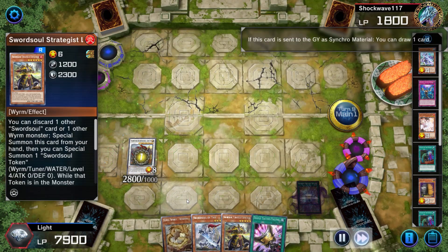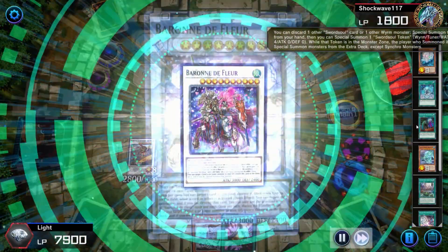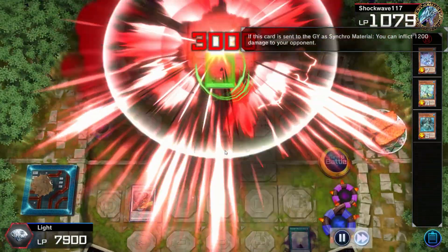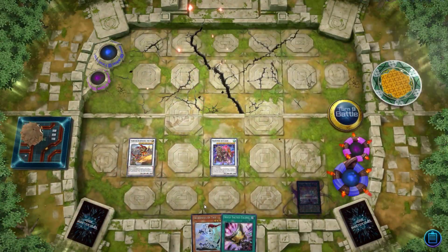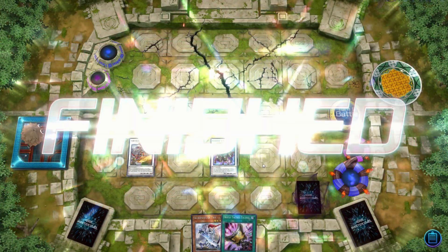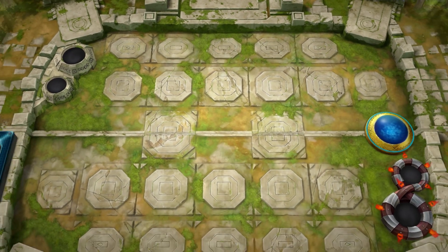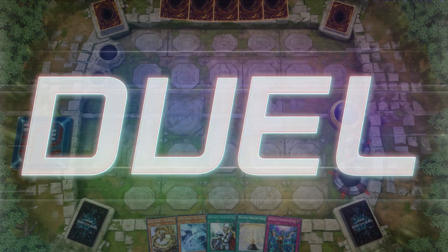That's going to do it for game one, and this is the showcase of why you should build your own deck and not rely on the loner decks. I'm pretty sure this guy was using a loner deck. I went and checked — the Ice Jade deck is one of the loner decks that are available. No hand traps, no interruptions. Moving on to the next match.